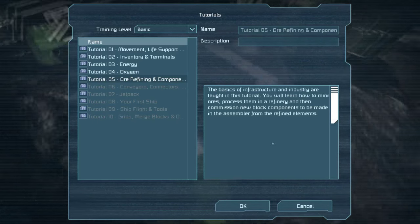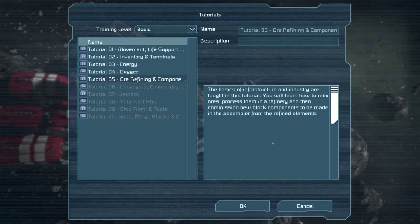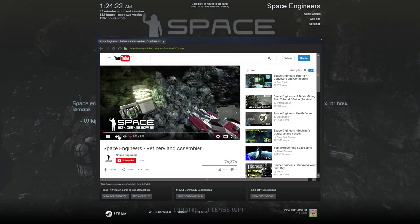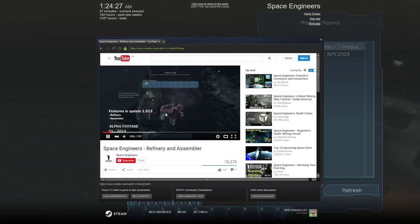Hello ladies and gentlemen, welcome to tutorial 5 of the let's do the tutorial series. Today we're doing ore refinery and components. There's actually a video for this — it's from update 13 showing the refinery and assembler, which is pretty much when survival mode was put in.